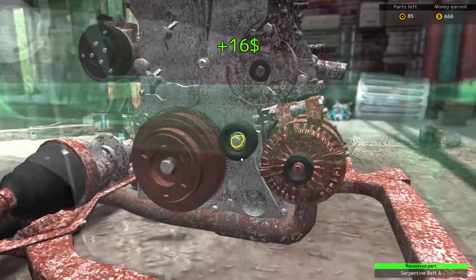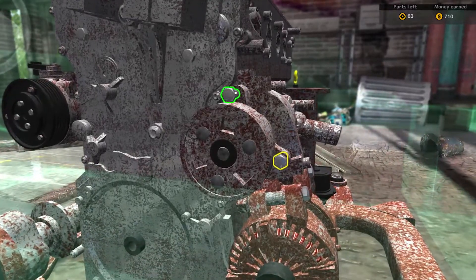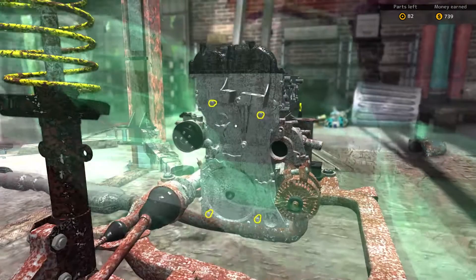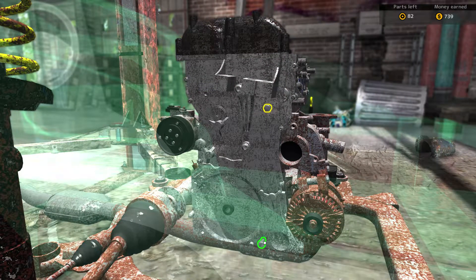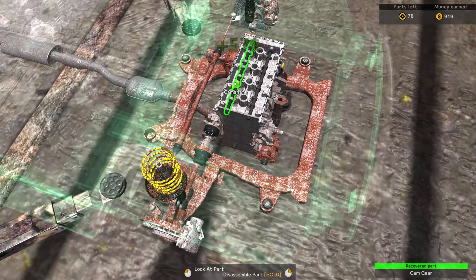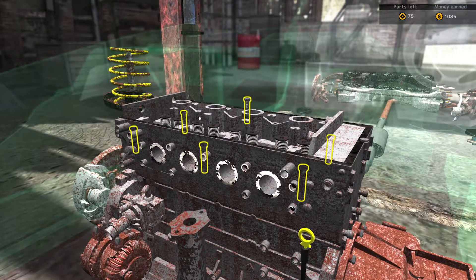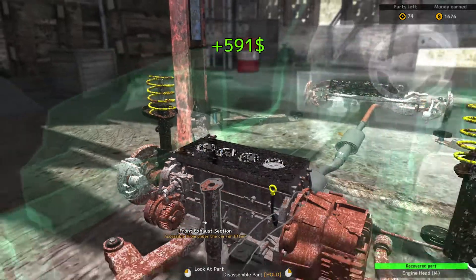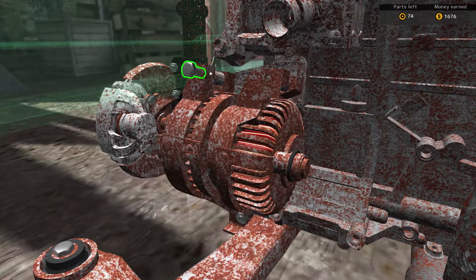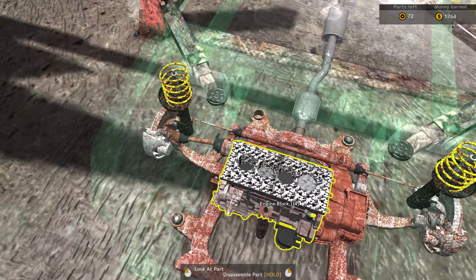Belt A, belt B, idler, crank pulley — nope. Water pump and power steering — I don't need to take out the power steering to take out the timing. I want to get as much of the top end apart as possible, just because that's one less thing to deal with later on. What's holding you in place? Spark plug. Just take this stuff off for extras, and that should be everything on the top end here.